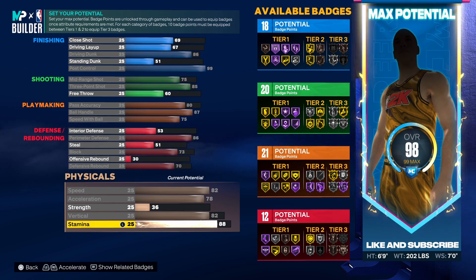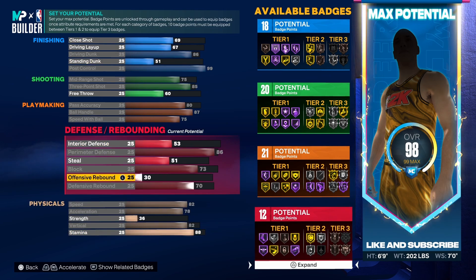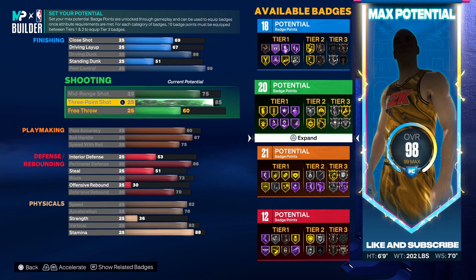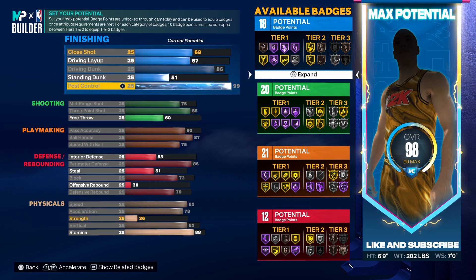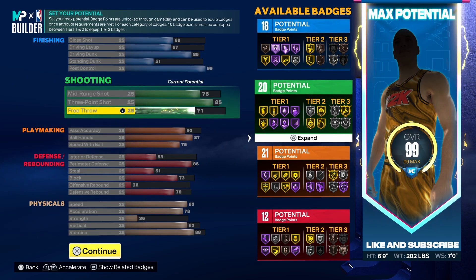These last extra batch points you can place wherever you please, but for me I'll be throwing them into Free Throw to max it out a bit higher so I can hit them more consistently in rec. In total you get 18 finishing, 20 shooting, 21 playmaking, and 12 defensive badges. Don't forget to get your extra plus four from completing the Welcome to the League challenge.